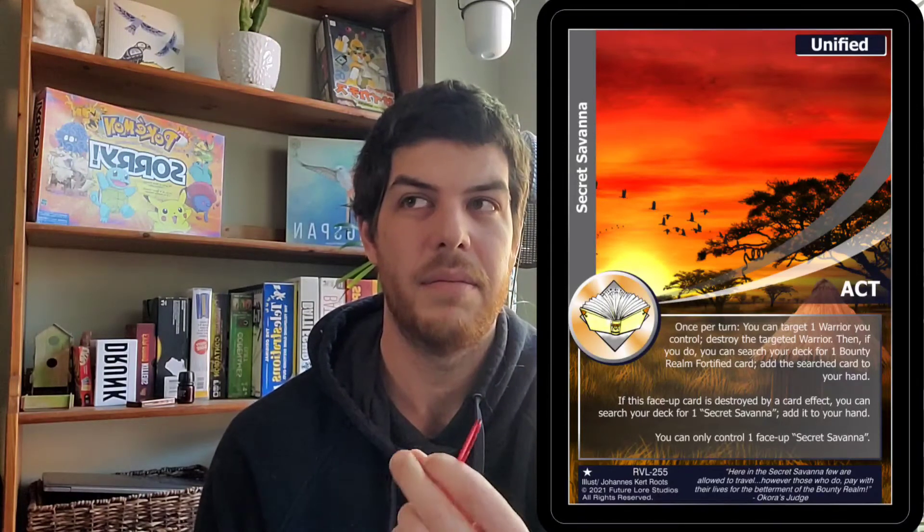Secret Savannah is a brand new addition to the Watch List, just added recently. It's a Ravaged Lands common that lets you pop a warrior on the field, search for a Bounty Realm fortified. Not only does this give consistency when activating perish effects, it always lets you search for your Bounty Realm Exalted to get your deflects or Mist of the Bottom Account. Any card printed as a Bounty Realm fortified will need to be looked at next to Secret Savannah, since this card can always search for it unconditionally.